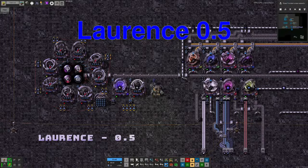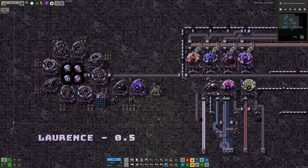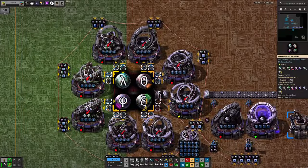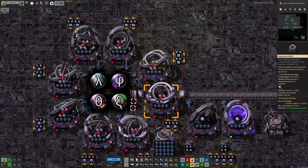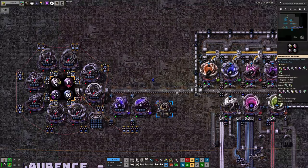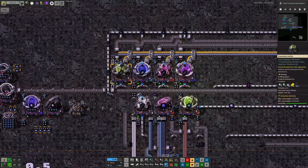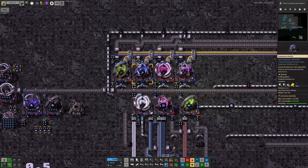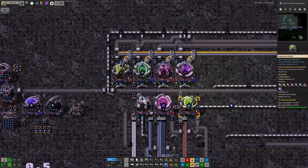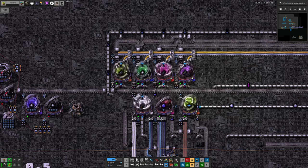Let's start off with something fairly simple. This is how I did arcospheres in my previous 0.5 run. Over here we've got a warehouse that takes all the arcospheres in and we store our supply there. Whenever we need to make something from the arcospheres, the logistics bots will grab them and bring them over to the machines, dropping them off in the blue chests. We're making the four types of datacard required for Deep Space Science 3, one for Deep Space Science 4, the Naquium Tesseracts and the Naquium Processors.